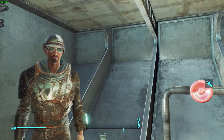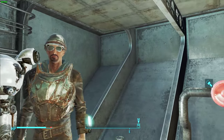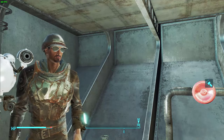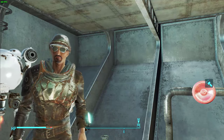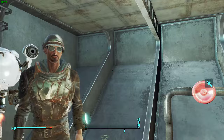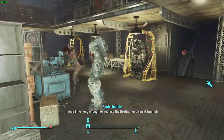Hey guys, what is up? My name is JmanDude5, and welcome to a Fallout video. This is just going to be a quick tutorial on how to get Proctor Ingram from the Brotherhood of Steel out of her power armor. So without further ado, let's find her walking around here.